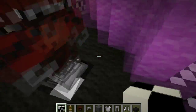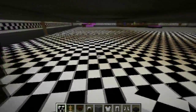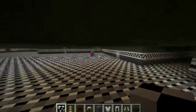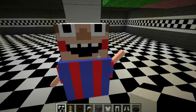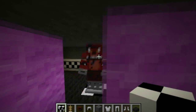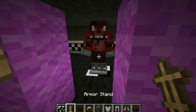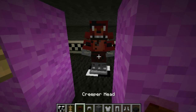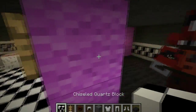All you guys have to do to get the animatronics to move — Balloon Boy does the most since this is all he does. He's actually a chest, so he's pretty cool. To get these, all you need is an armor stand and armor. You have to get the correct armor — the chainmail is Foxy.